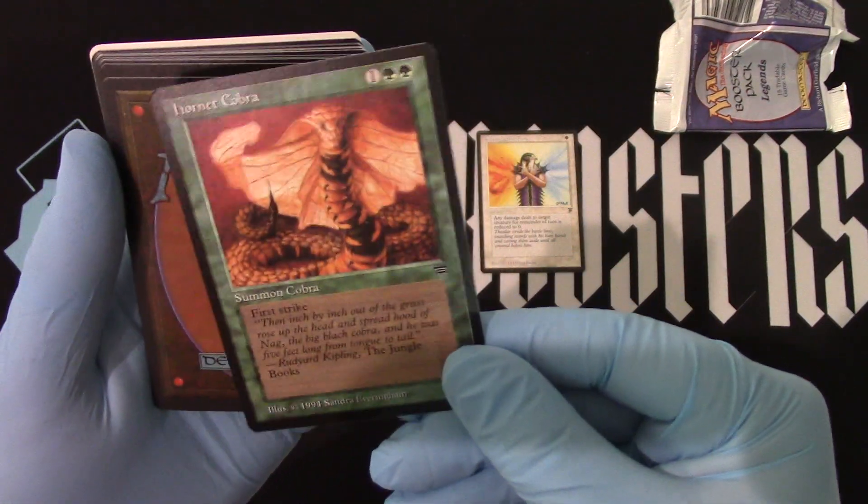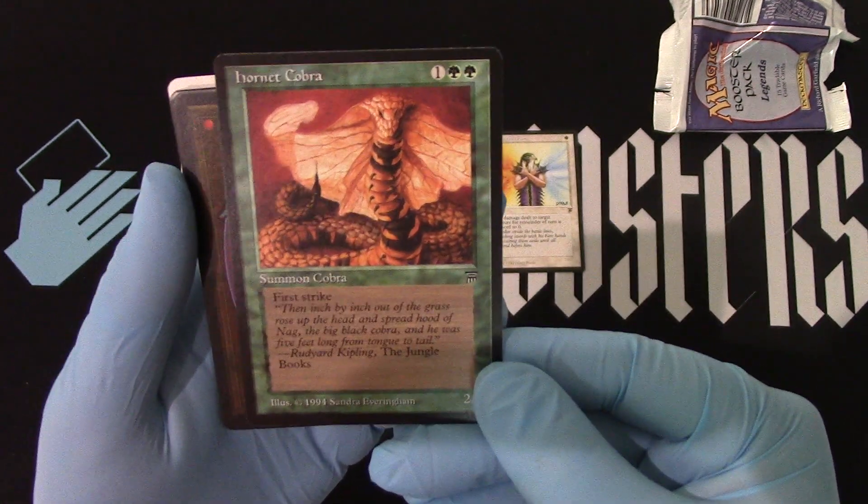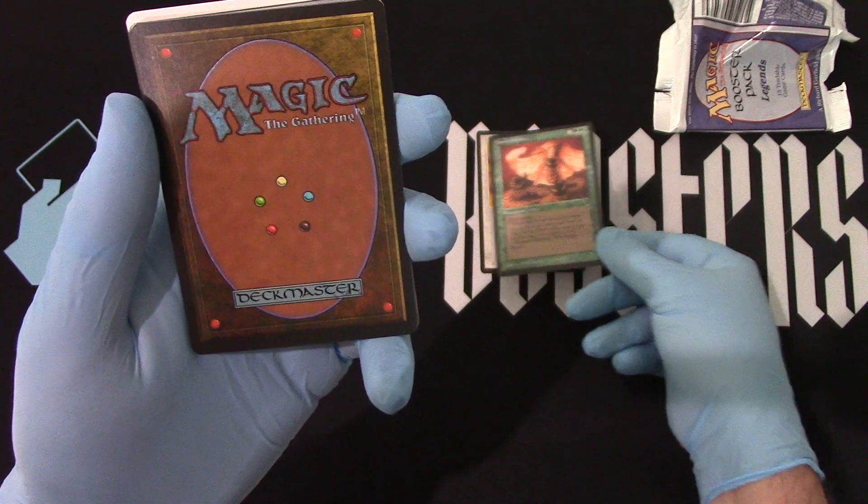All right, we have our Hornet Cobra. Who likes Hornet Cobra for breakfast? They taste so crispy and crunchy in milk — I'm just saying. The first-striking 2/1 creature.